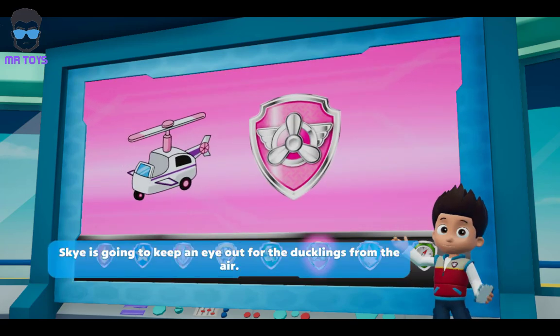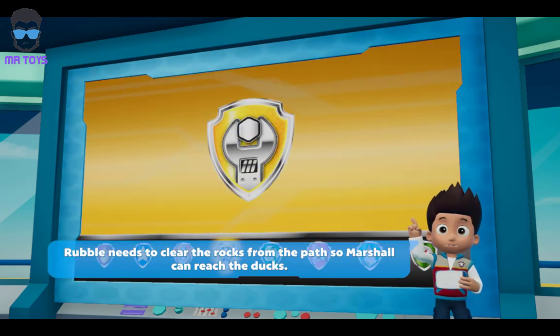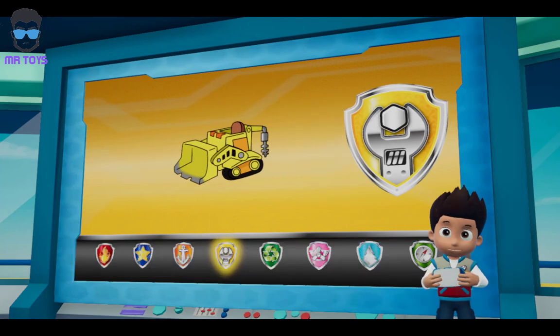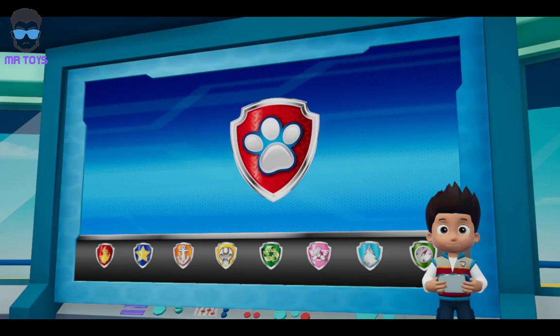Skye is going to keep an eye out for the ducklings from the air. Rubble needs to clear the rocks for the path so Marshall can reach the ducks. Alright, PAW Patrol, let's save those baby ducks!